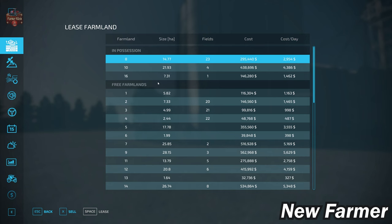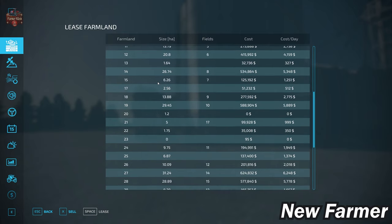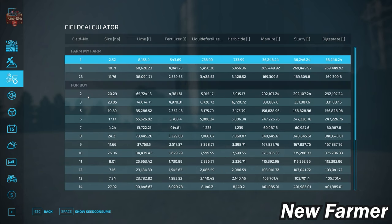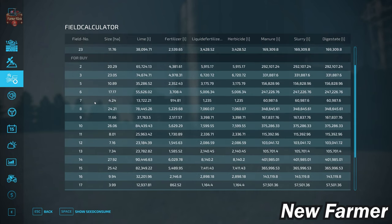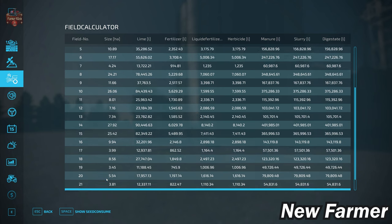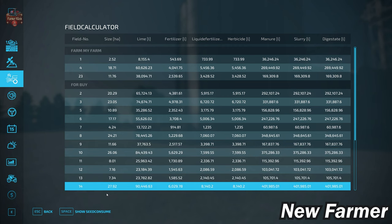Let's look at the farmland lease screen, which shows all viable farmlands, their sizes, what fields they include, and their cost. Comparing that to the field calculator screen, we have fields ranging in size from 1.51 hectares all the way up to approximately 28 hectares for the largest field, which is field 14.